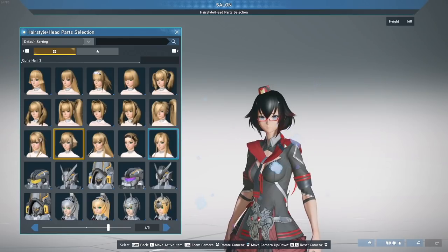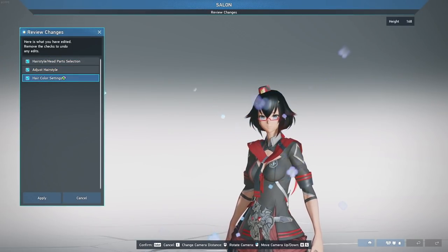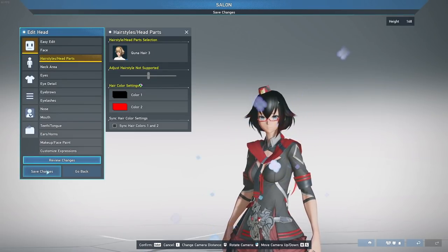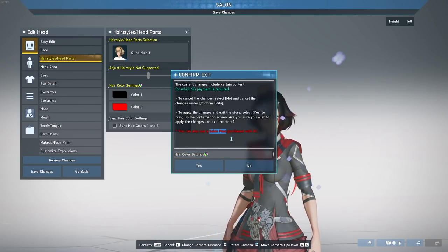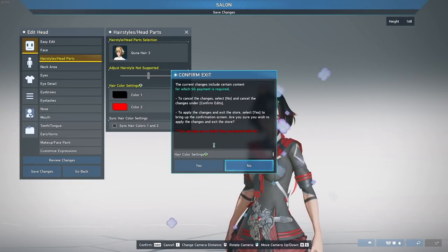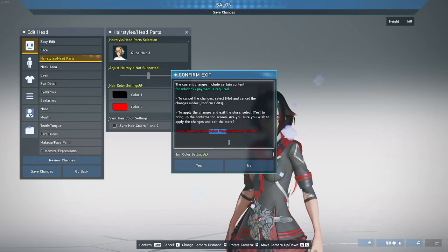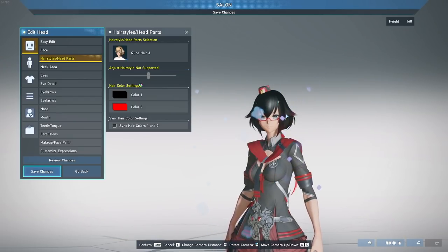If you want to do highlights, note the little S symbol — that means it will charge star gems. When you go to save changes, it'll say 'SG payment is required.' You can override this if you have a salon pass. You get one salon pass every week or two just by logging in. However, salon passes are ship-bound — since this character is on ship one, I don't have many because I redeem login rewards on my ship two character. Make sure your salon pass is in your inventory before entering the salon, or changes will cost 100 star gems.